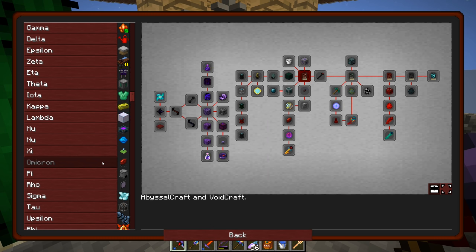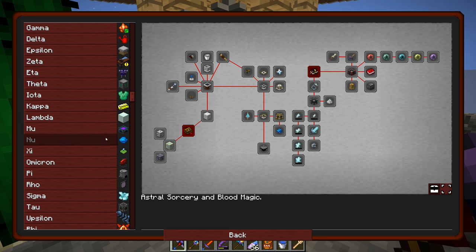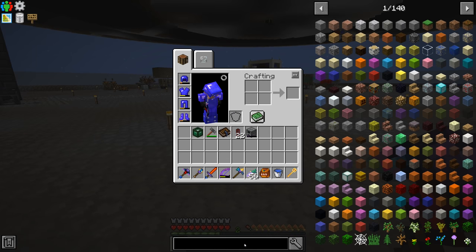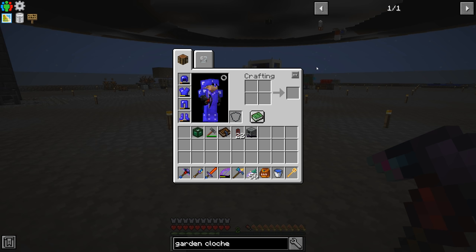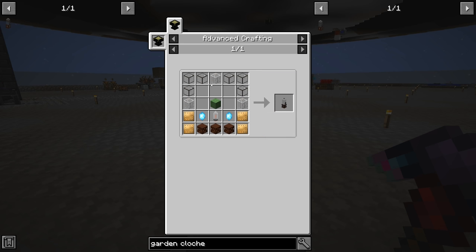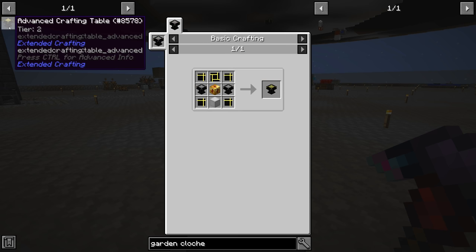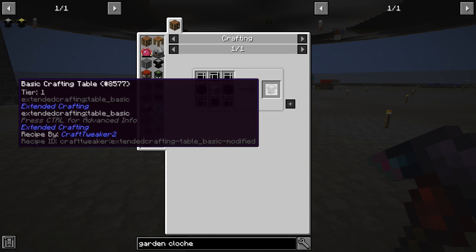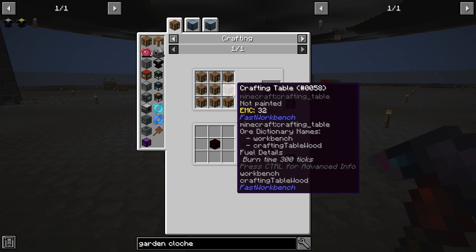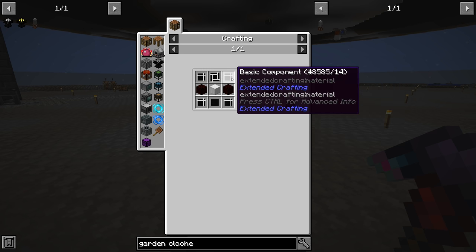We have already unlocked blood magic - the blood altar, sacrificial dagger, and orbs are all there. So maybe it won't be so difficult to get into, but it is something we're gonna have to jump into that we haven't done yet. You know what, I'm feeling up for the challenge - it's about time we start jumping into some magic mods.